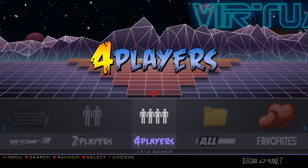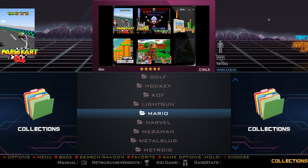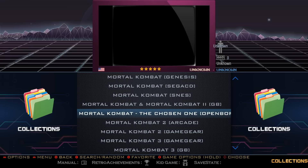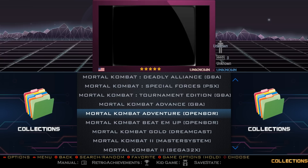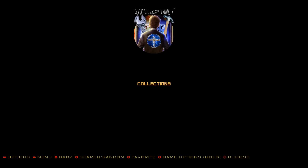There are 40 game collections available — baseball, basketball, Batman, CPS1, CPS2, CPS3, golf, King of Fighters, Mario, Mega Man, Mortal Kombat, and more. The Mortal Kombat collection, for example, shows all your Mortal Kombat games with the system listed next to each — Genesis, SNES, Game Boy, Game Gear. You also get entries from PSP, Dreamcast, Sega Saturn, and Gamecube.